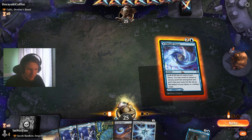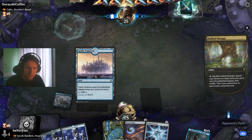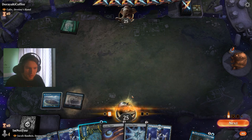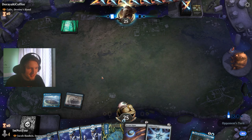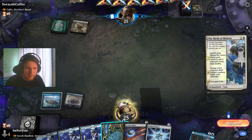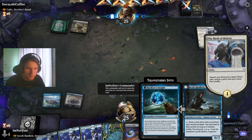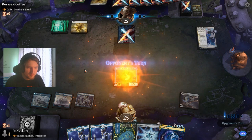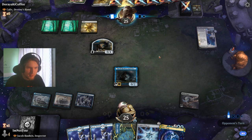I just want to hit my land drops here. Birth of Miletus — makes sense. We hold the Brainstorm until we really need to find an answer or we have a flipped lantern. Jacob — and the cool thing is we can actually just flip Jacob here. But Calyx just exiles our Jacob, which is extremely unfortunate. So maybe I should have held off — it's difficult.